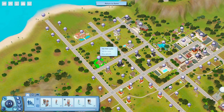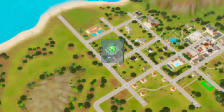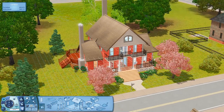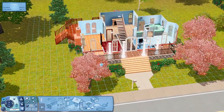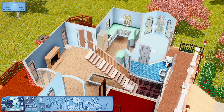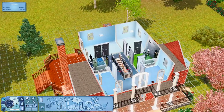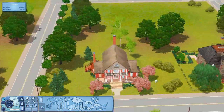This house right beside the Goths is 105 Sim Lane — I don't think anyone lives here, but the telescope was pointed right at it so I needed to check it out. This house is kind of cute. It has some unfurnished rooms you'll need to furnish, but over here you have a kitchen and a dining room. In the back there's a deck space. Upstairs you just have bathrooms. I would definitely furnish this for a video.